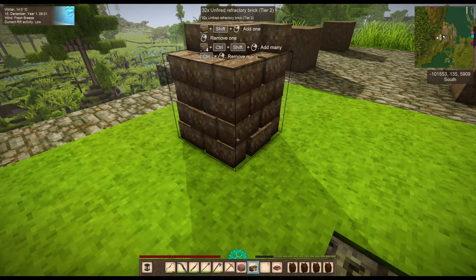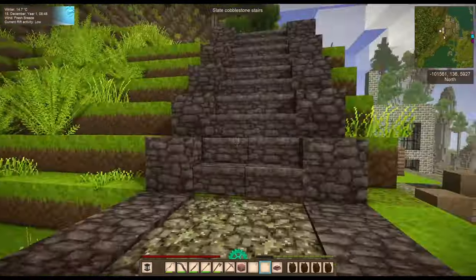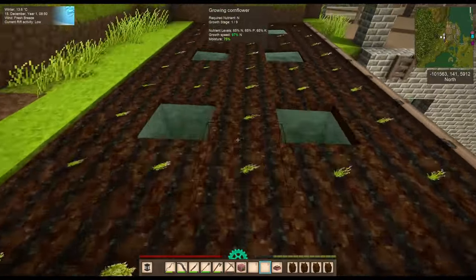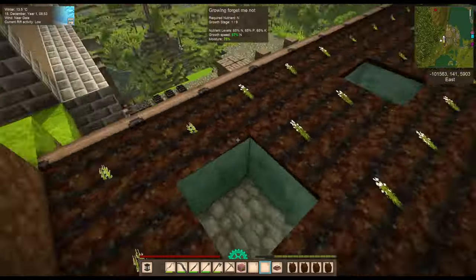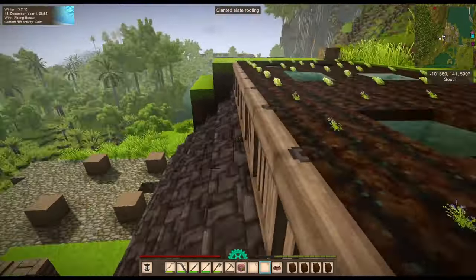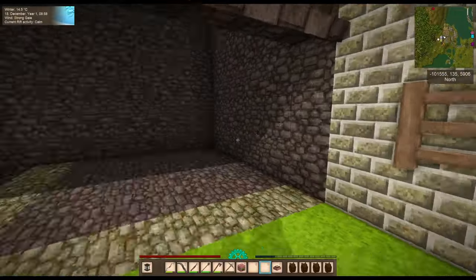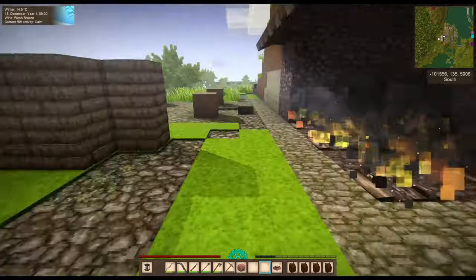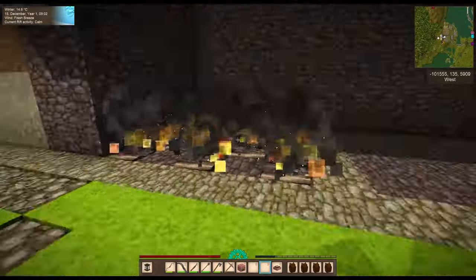I quarried olivine from the translocator shaft on the other side in the south. Let me show you the flower farm up here real quick. I built some slate stairs and the flowers look like they're doing okay. I don't get any notification that they're too hot or too cold. I decorated it a little with trapdoors and put the slate roof on.